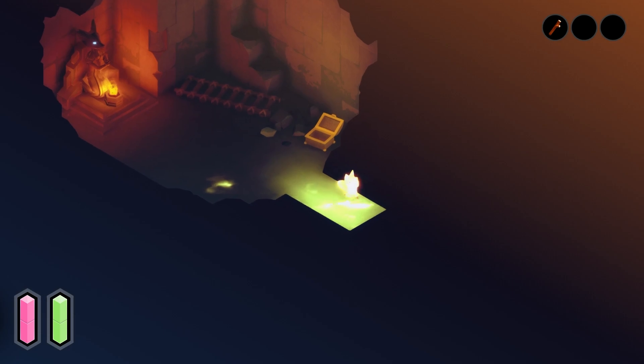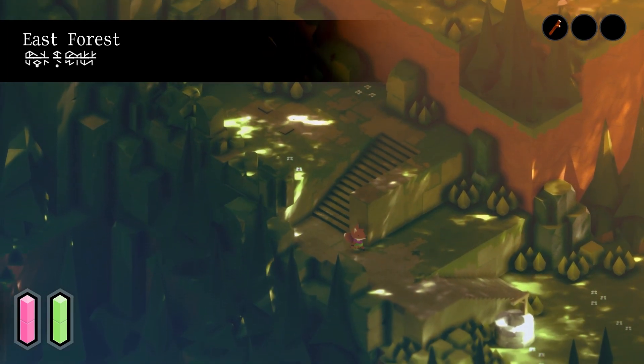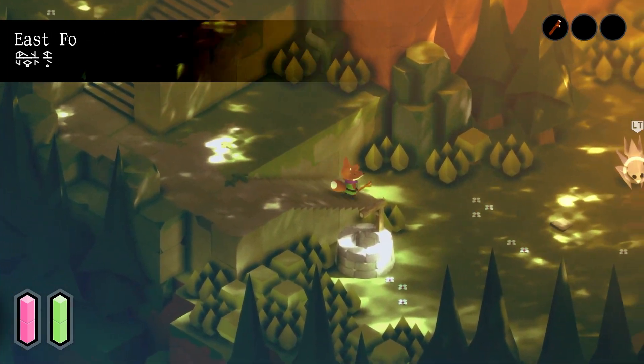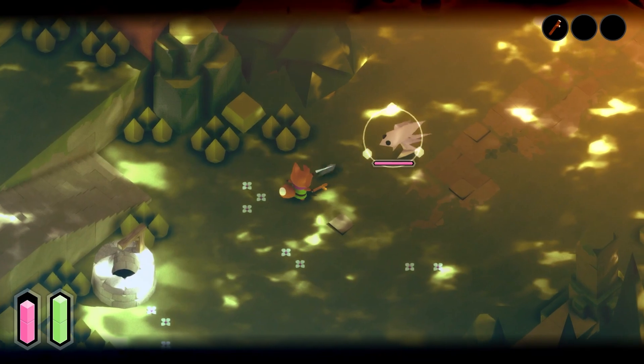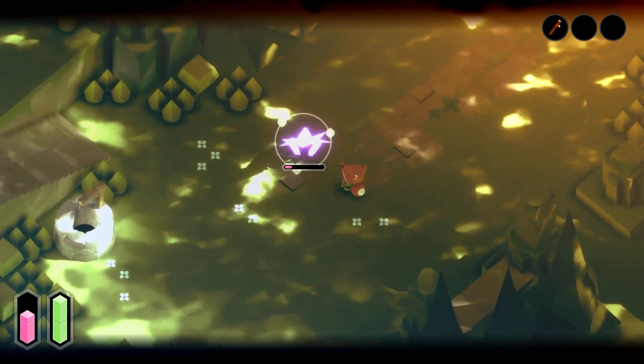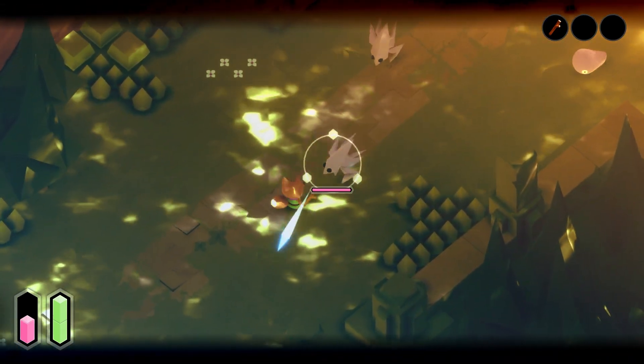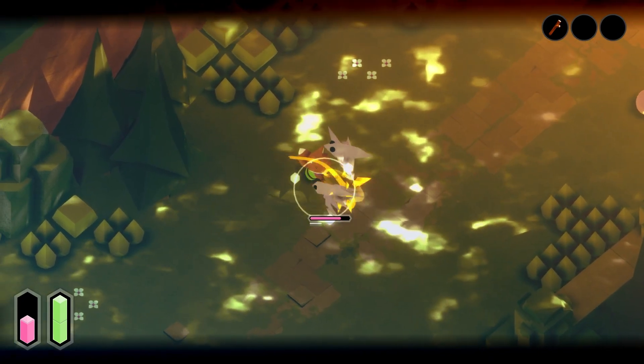Somebody stole my weapon — or whatever's in that chest. I love how this looks. It's all simple low-poly stuff but it's textured so incredibly well. At some point I'll get a healing potion. They have a ranged attack.